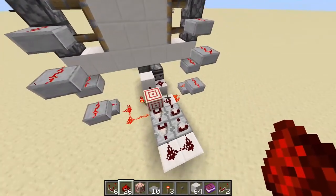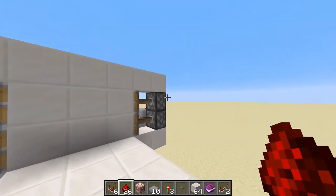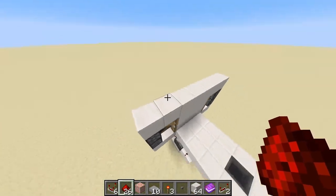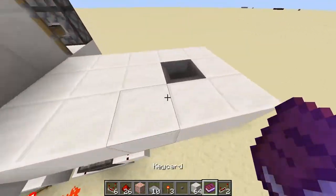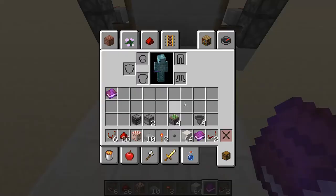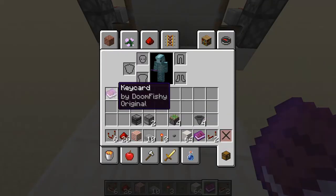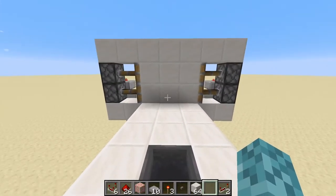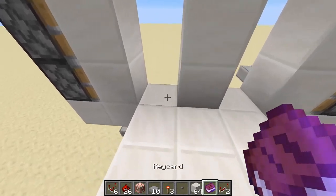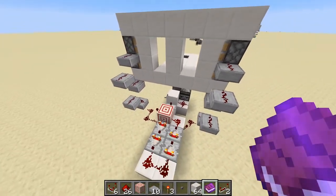Everything is connected here, and you can see our door is closed on this side. Obviously you can place blocks around the side, cover up all the redstone, you can even place blocks inside here when you're going to make your room. You can see that if we get on top here and drop our keycard in — again, this is the copy of the original, this is the only one that's actually going to work — we toss it in the hopper, it'll fly up, the door is open for a period of time, we can walk through, and then the door will close behind us.